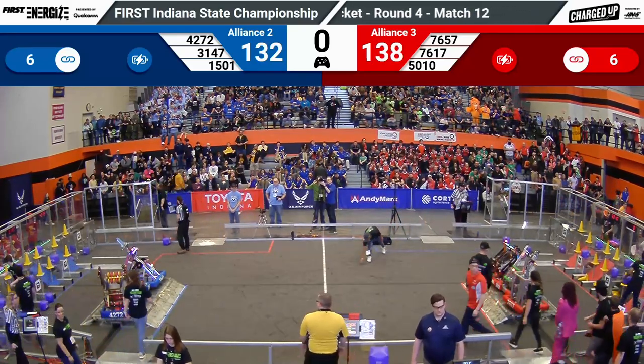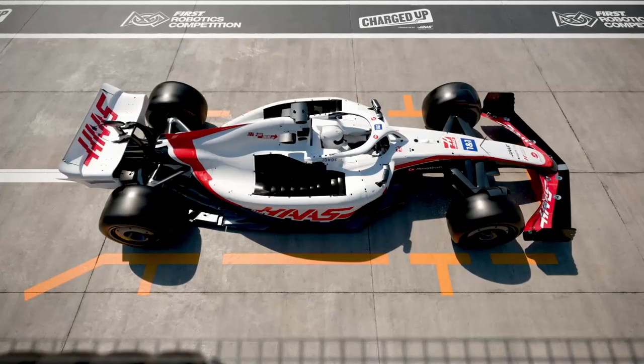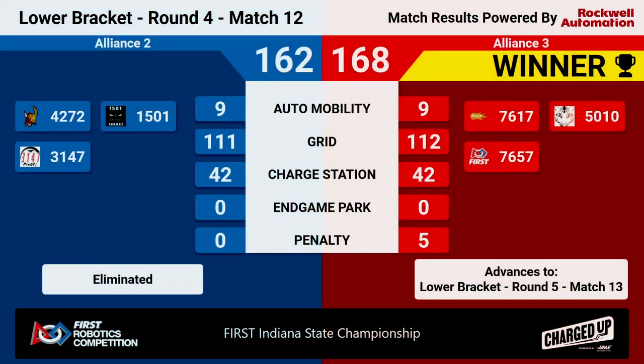And we have your scores. The winner of that last match is going to be your Red Alliance, winning 168 to 162. That means they are going to advance to the lower bracket, round number five, match 13.